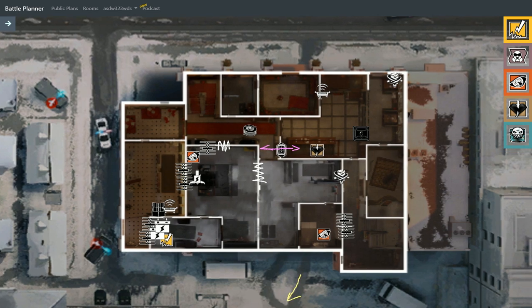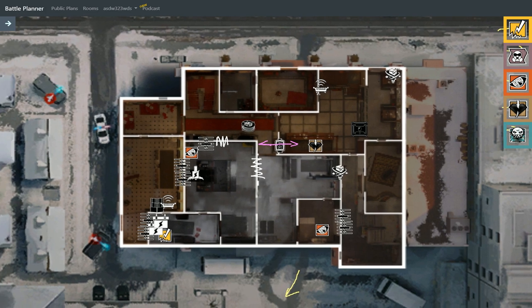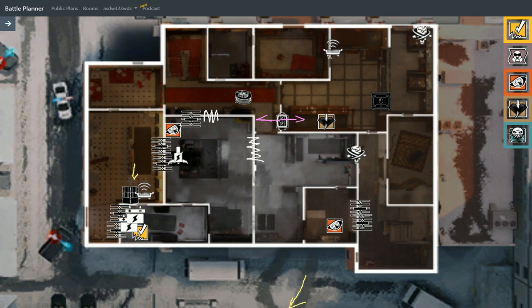Required operators: Bandit, Mute, Pulse, Kaid, and Ela. I had planned to go for Mozzie and have a jammer on the 2nd floor, but I needed a deployable shield, and Grizmot Mines can be used for our own play as well.